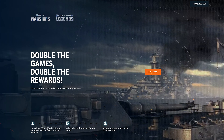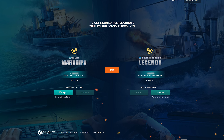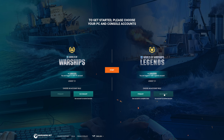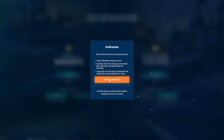It's easy. First, visit our website and register both of your accounts for the PC and console versions of the game. Next, indicate which platform you actively play on and the platform on which you want the rewards to be credited. You can make changes up until the very moment you pick up the prized ship that we're giving away for registration.